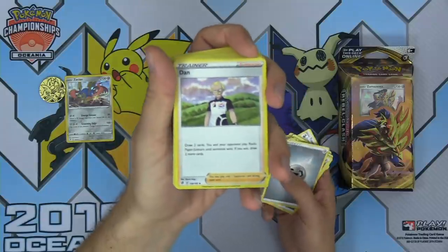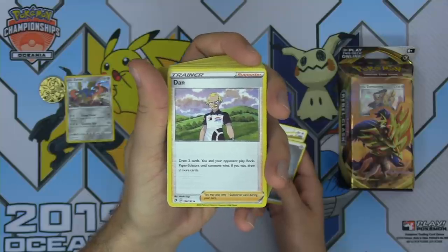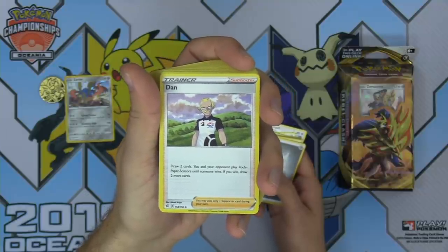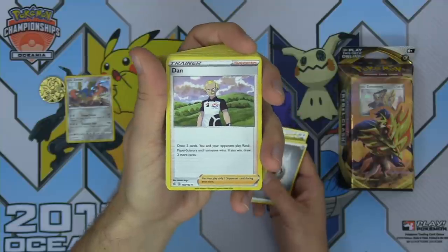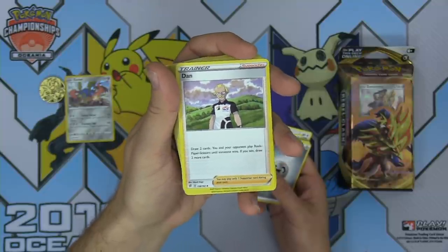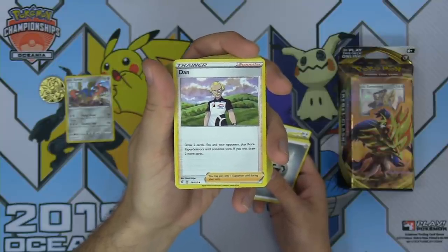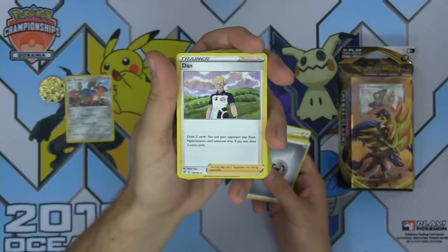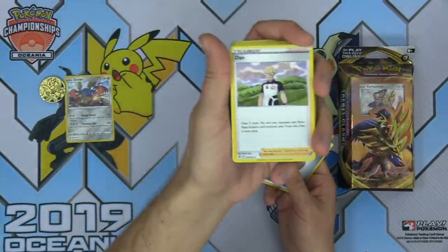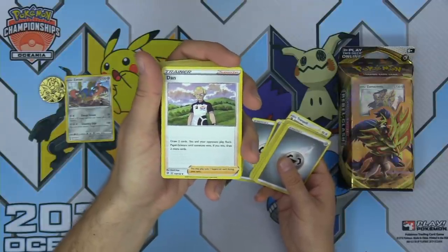Dan — now everybody's talking about Dan. What has got everybody so excited? Dan allows you to draw two cards and then you and your opponent play Rock Paper Scissors until someone wins. If you win, draw two more cards. They love Rock Paper Scissors in Japan — it's a big part of popular culture there — and that's why there are Pokemon cards that involve the game. I would absolutely love to play a Dan in my deck just to play Rock Paper Scissors while playing Pokemon cards.